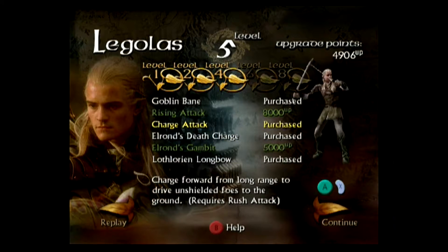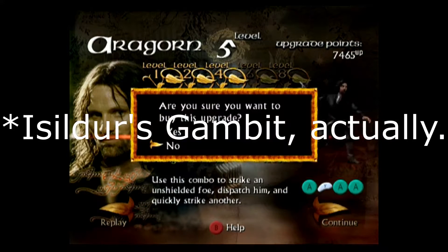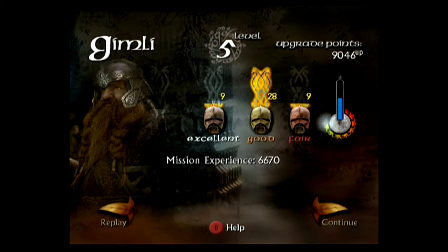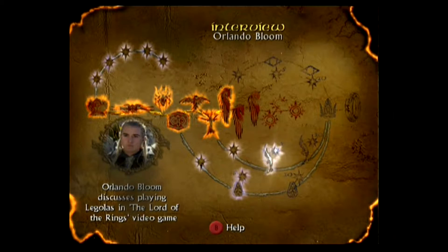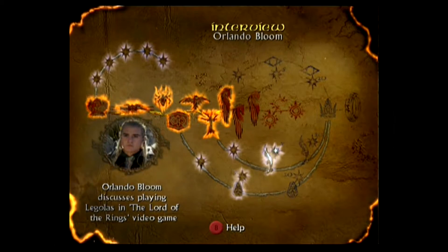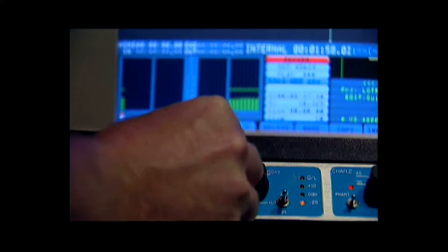I buy Elrond's Death Charge and Charge Attack for Legolas. Aragorn also reached level 5 and got a perfect — he gets Charge Attack and Isildur's Death Charge. Gimli only got a good, since it's harder to reach perfect mode with him as he kills most enemies so quickly that the specials don't get to connect. Clearing Fangorn Forest also unlocks an interview with Orlando Bloom. Interestingly, both him and Elijah Wood start off with the differences between doing ADR and a straight voiceover.